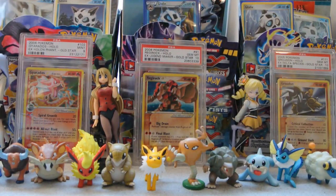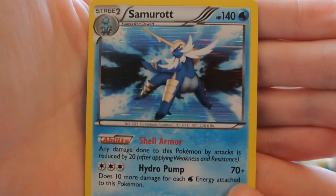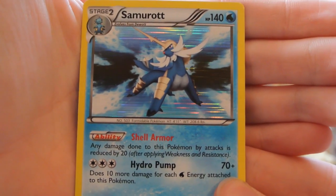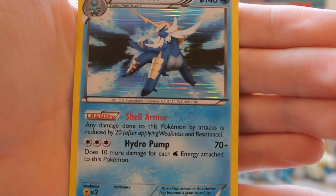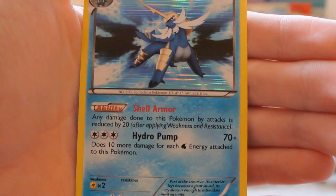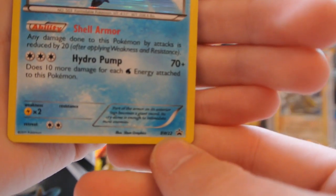If you do like this video please be sure to leave a like — it really helps me out and gives me the inspiration to keep going. Let me show off this Samurott card. Very nice, though not really playable. Its ability is Shell Armor: any damage done to this Pokemon by attacks is reduced by 20 — the same as a few other abilities. This is Promo BW-22.